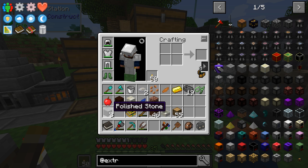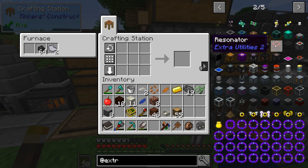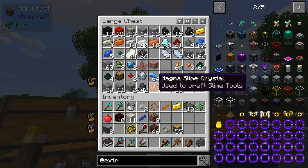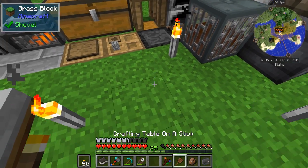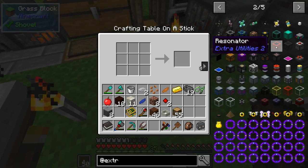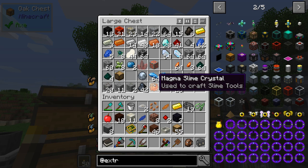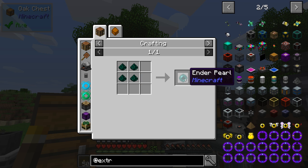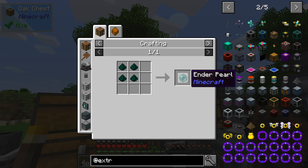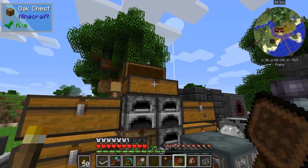It does use quite a bit of power — these guys are pumping out power, they only do 5 RF a tick I think, so we only have 20 RF a tick going into the Atomic Reconstructor. Those survival generators are pretty cheap to make. Also, I have quite a bit of ender dust and it makes ender pearls — mining this stuff is everywhere underground, so getting ender dust is awesome. It also sometimes spawns endermen while you're down there.